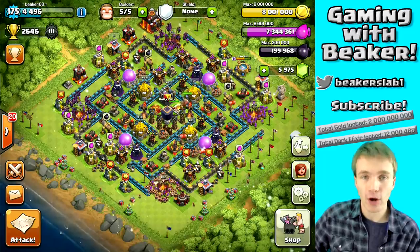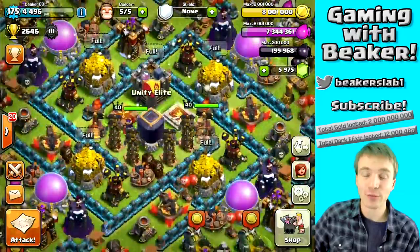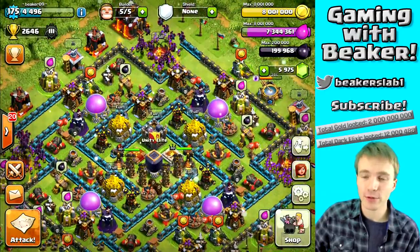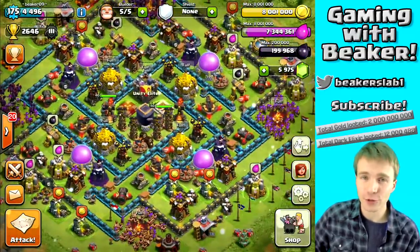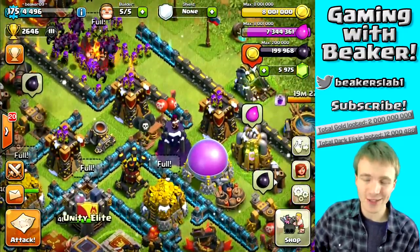We're gonna use Barbs, Archers, and Minions — this is a very fast army, does not require boost, and I would recommend it for you guys now that the boost week is over. You can get a lot of loot per hour using the BAM strategy. So we're gonna dump some of this loot right now and upgrade some walls.